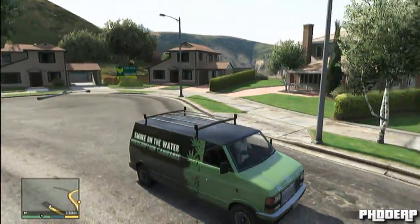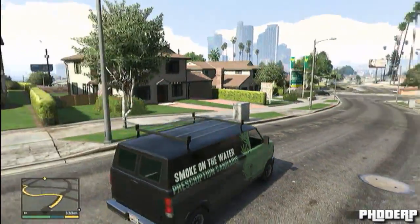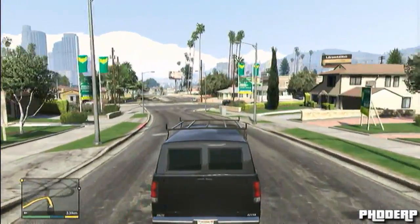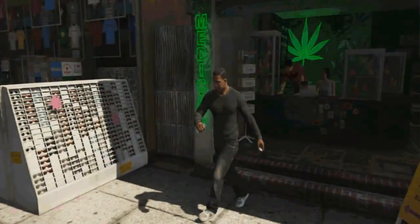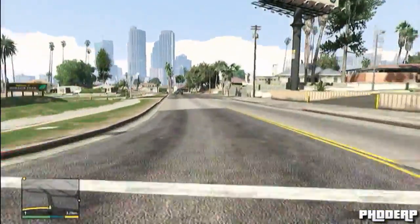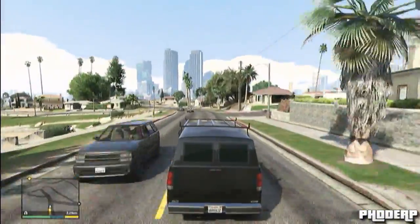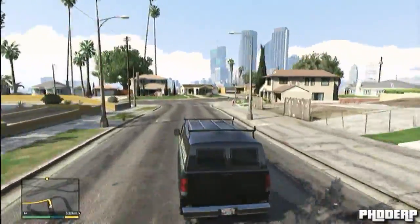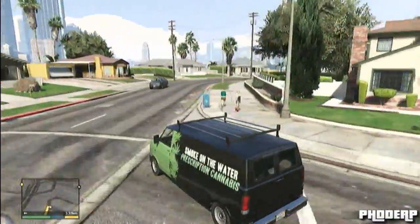Hey, what's going on guys, my name is PSG and today it's a quick guide on how to get the secret cannabis van. It's pretty simple: just take Franklin as your character and buy the cannabis shop on the beach. You'll then have to complete a short mission where you transport some weed around the map, and after that step you can take the van and drive it.